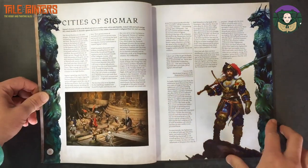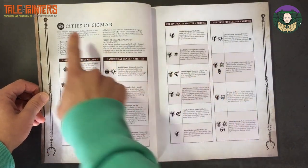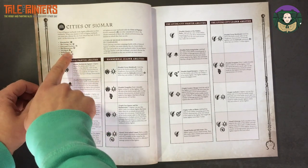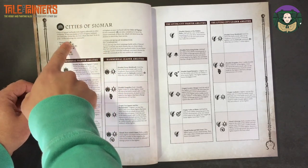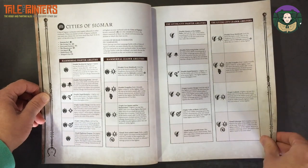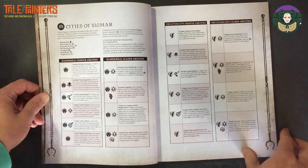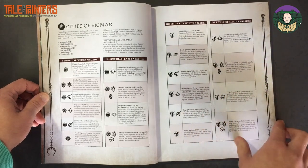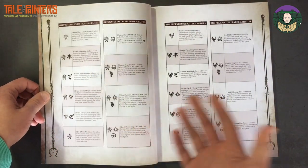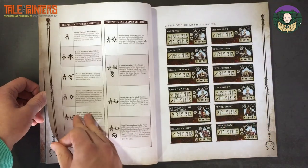We start off with Cities of Sigmar, which has a slightly different faction structure to the others. You have Cities of Sigmar, and then under that you have different faction icons — a bit like how Chaos has Iron Golems, Untamed Beasts, Spire of the Flame, etc. So you pick Cities of Sigmar, then choose which city they hail from, and that tells you which abilities to use. We had the Hammerhal rules in White Dwarf, but now we have all the other cities — Living City, Greywater, and so on. You can now customize specifically to those great cities, and there are quite a few.